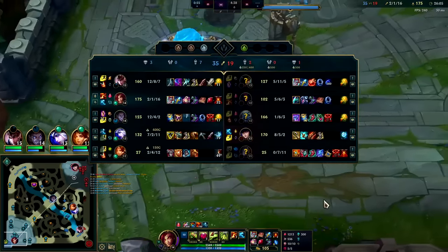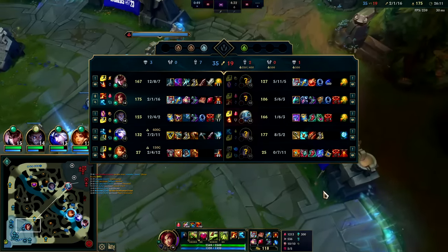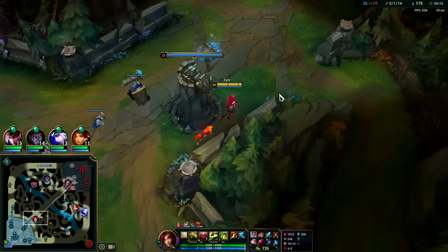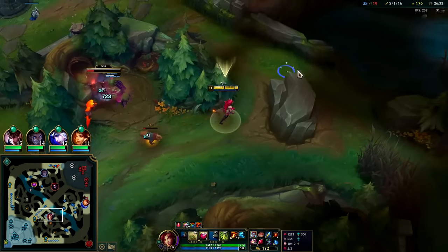Let's just go Demonic Embrace - I think we could skip Zhonya's. If their Fizz was huge or if they had a Zed or something I would go Zhonya's, but since he's so far behind I think I can get away with just having the HP from Demonic, because he won't have the one-tapping power.